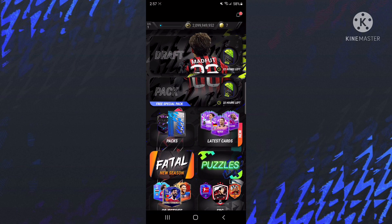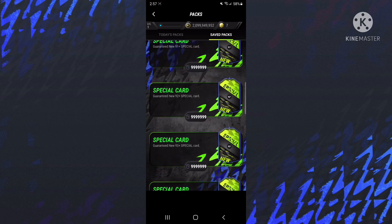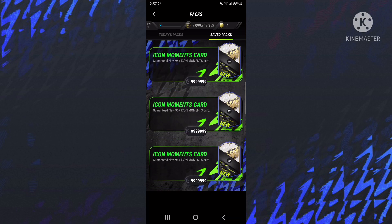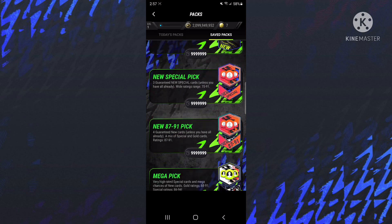It gives you a bunch of packs, a bunch of things. I already tested a little just to make sure that it's all working — everything's fine. As you can see, once I go into packs I have all of these packs, all these special packs, all these icon moments packs. All of these are 90 plus packs and they're all tradable.